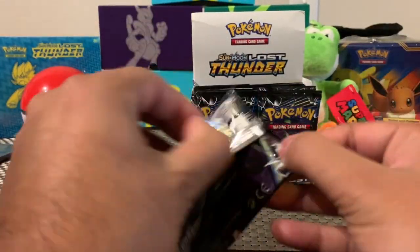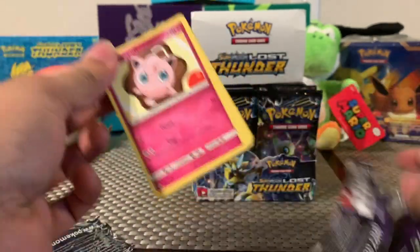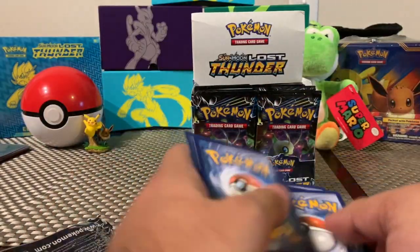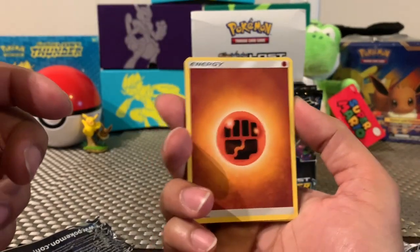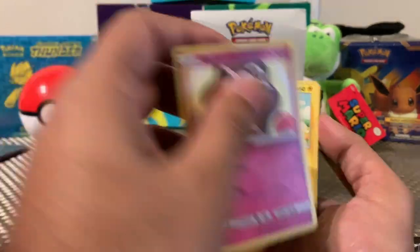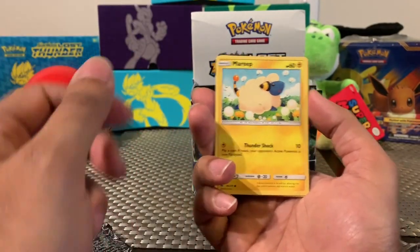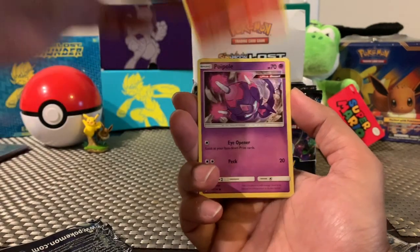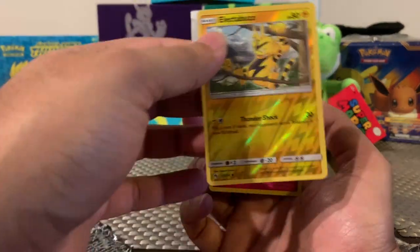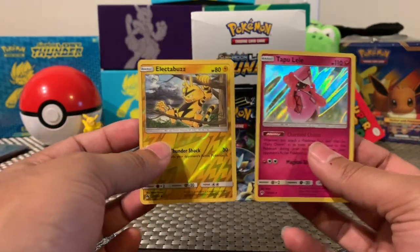I'm going to do the entire left side first — let's see which side is better, the left or the right. Here's the code card. First off we have a fighting energy, Spell Tag, Memory Energy, Vespiquen, Jigglypuff — for all those Jigglypuff fans out there. Vulpix Alolan form, Houndour, Electabuzz — and Electabuzz was the reverse holo — and Tapu Lele for the rare. That is the very first rare of the pack, an Island Guardian — that is awesome!